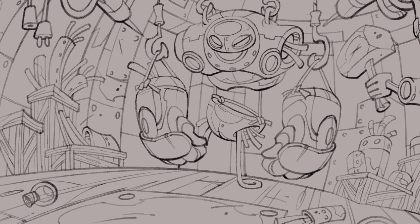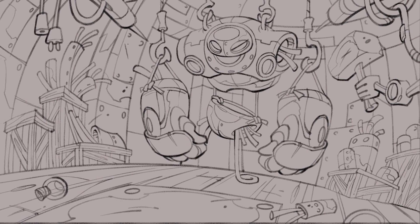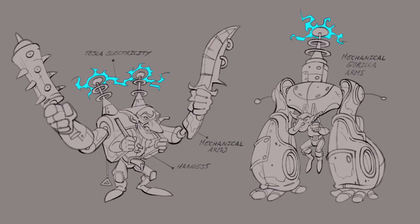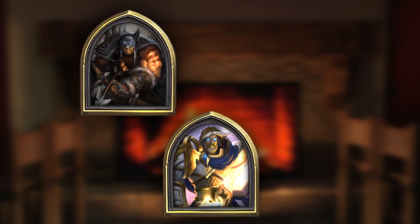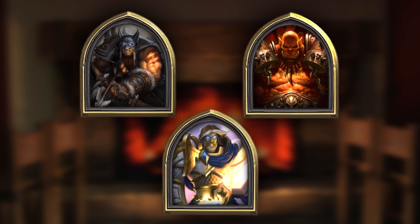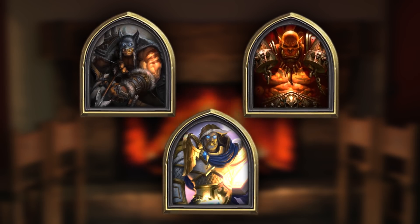Our artist ran with it, creating some awesome visuals to help illustrate how it works. It feels super intuitive to fuse a Magnetic Minion onto another mech, and the effects really help show off the directional polarity. The Boomsday Project has three classes that focus on mechs: Hunter, Paladin, and Warrior. Magnetic minions can be found in these classes and in neutral.